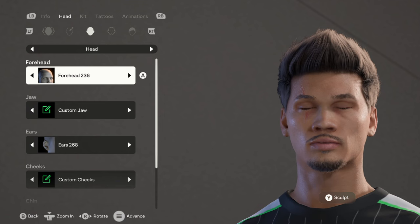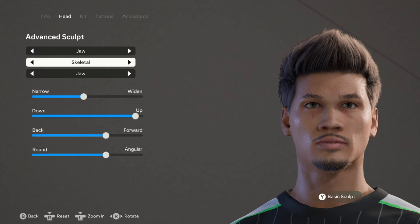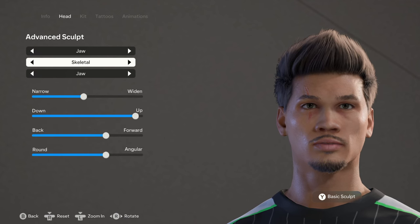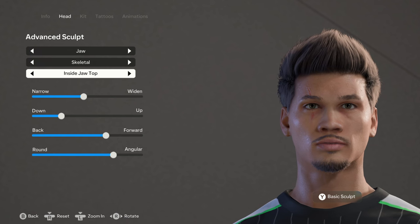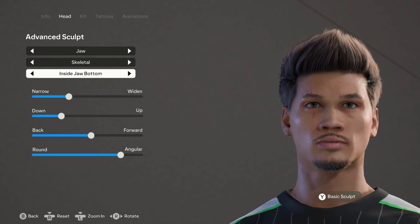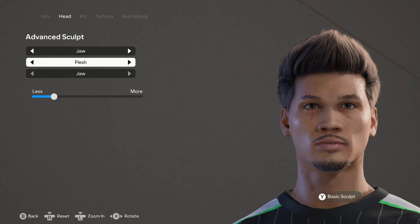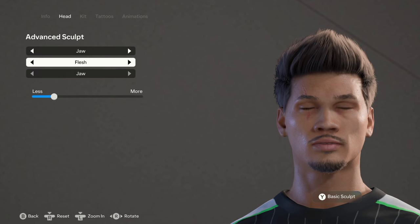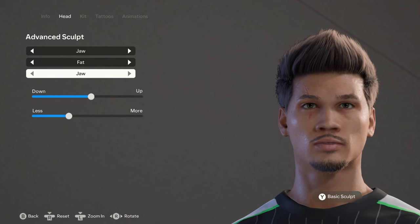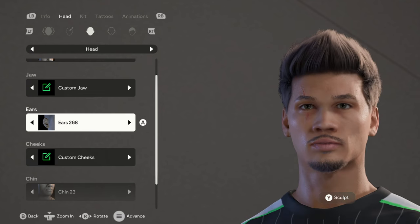For his head I'm using forehead 236 with no sculpt. For his jaw, going into the advanced sculpt — we have skeletal, flesh, and fat. Under skeletal we have the jaw, inside jaw top, and inside jaw bottom. For the flesh we have just the jaw, and for the fat we have just the jaw as well. For the ears he has ears 268.